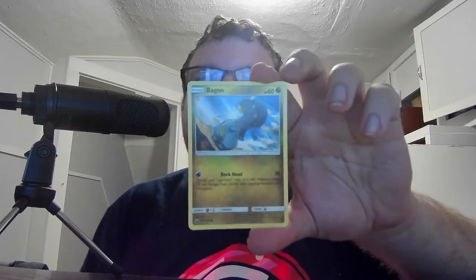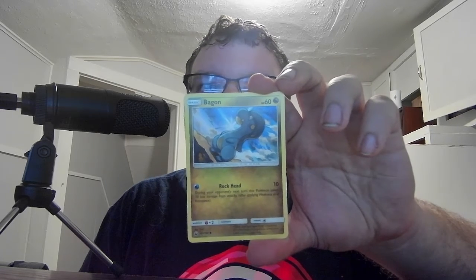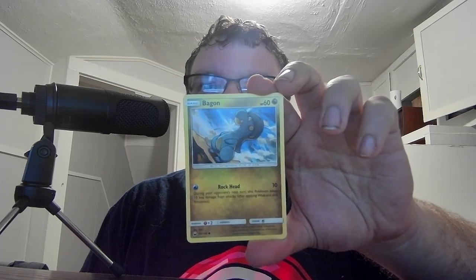We have Basic Bagon HP 60, Dragon. Rocket 10 — during your opponent's next turn, this Pokemon takes 10 less damage from attacks. End of weakness and resistance. We have Basic Whismur HP 70, Colorless. Wail 40 — your opponent switches their active Pokemon with one of their bench Pokemon. And then we got the Psychic Energy card.